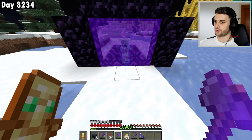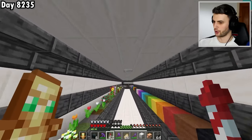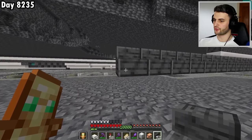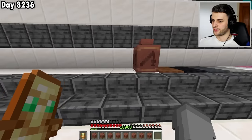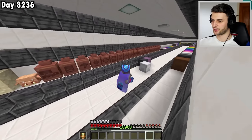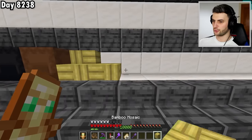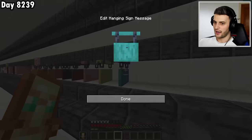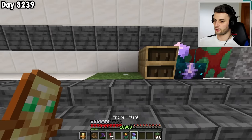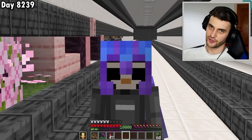I use one charged creeper through the portal to get another Piglin Head. My collection of every single block hasn't been updated since 1.20, so it's missing quite a few. I expand the corridor and begin placing every new 1.20 block: every bamboo block, all the cherry ones, hanging signs, sniffer egg, calibrated skulk sensor, chiseled bookshelf, and the two new plants. The collection is once again complete — until the next update.